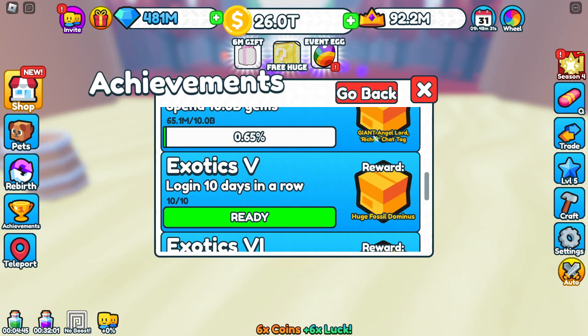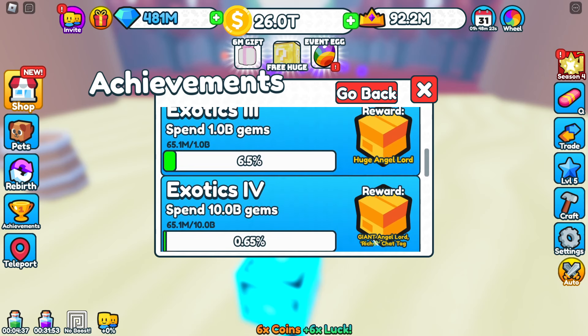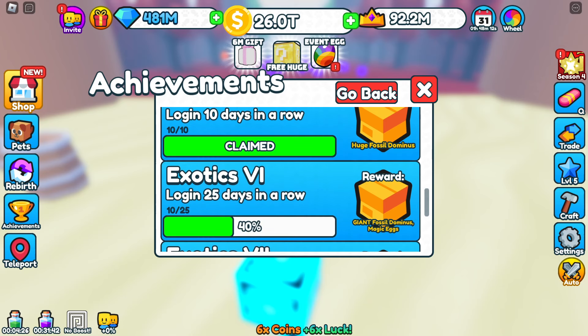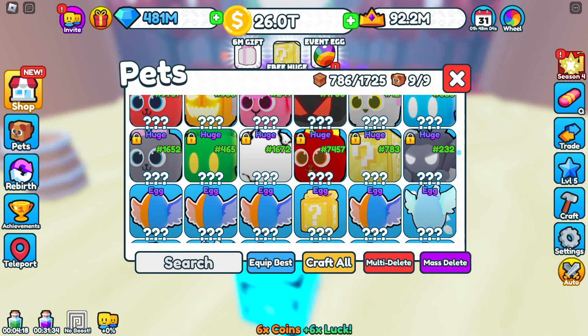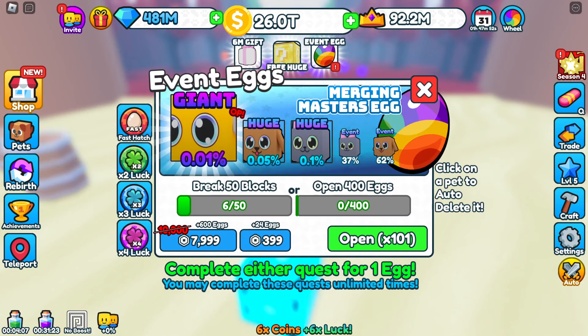Don't forget about your achievements, okay? I've got an achievement ready as well. I haven't done my exotics — one, two, three, or four — but I have done exotic fives: log in ten days in a row. I'm sure you guys have done that; if not, pretty easy one to get. We're going to get a huge fossil dominus. 25 days in a row, we're going to get a giant fossil dominus and a magic egg. Let's check out my fossil dominus — there he is, number 232. Only 232 people have logged in ten days in a row. Guys, I'm disappointed in you — I thought it was going to be much higher than that.